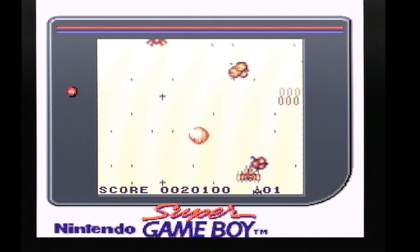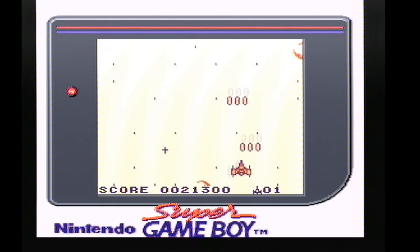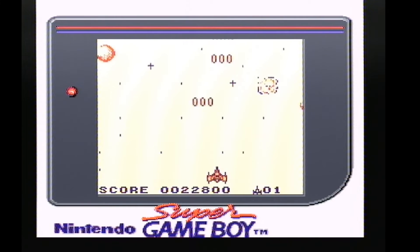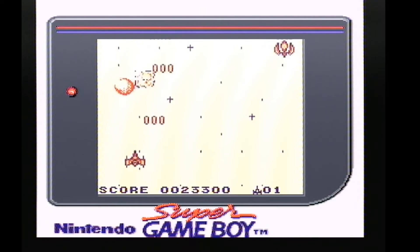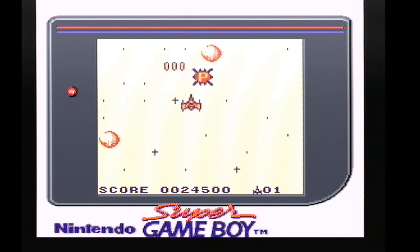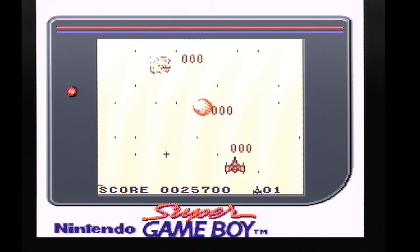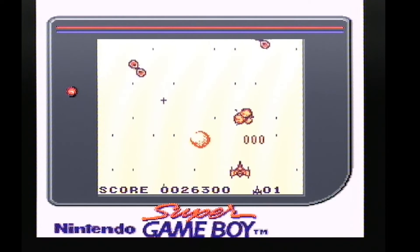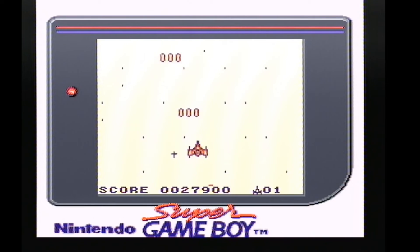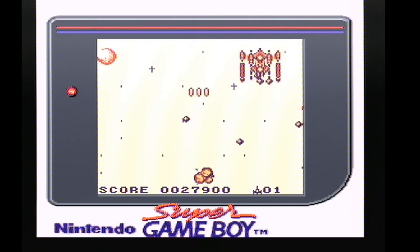This is pretty good vertical scrolling shooting — you pick up P's for different firepower and stuff, just like on any good shoot-em-up. I'm not sure how long this level is, but good bit of fun. At the bottom of the screen you've got your score and your lives — that's it. Move the power up. Here come the UFOs and stuff — watch out for these fast-moving spinning ones. There's a boss on each level as well, that's good to know.